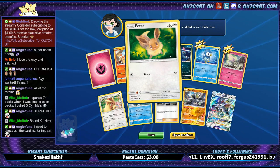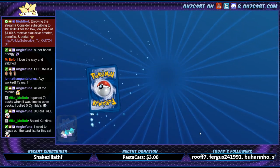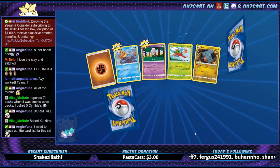Magmar, Eevee, Piplup — we got the reverse holo earlier. Yeah, there's some really decent cards in this set.